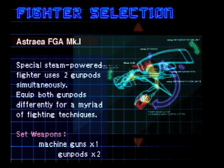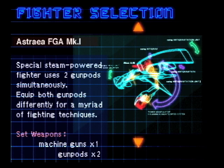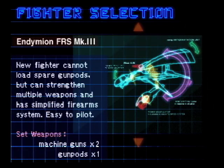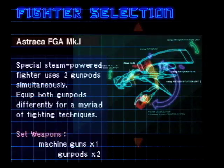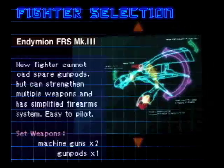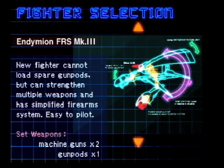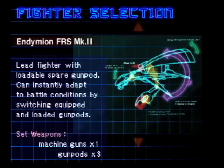We can pick our fighter. We've got a special steam-powered fighter that uses two gun pods simultaneously and equips both. There are basically three different difficulties here, where you can choose both weapons, one weapon, or no weapons. We'll go with the middle one since it's default.